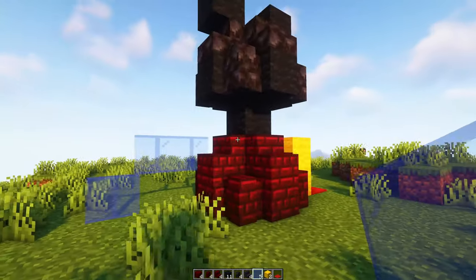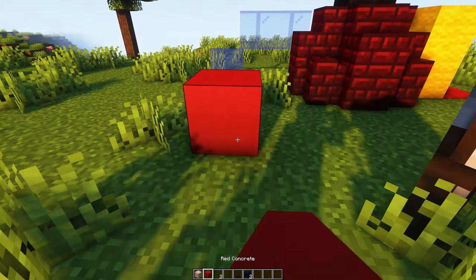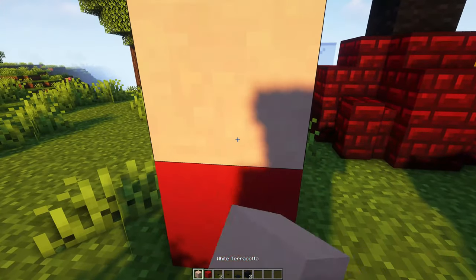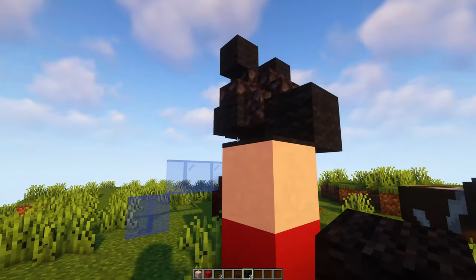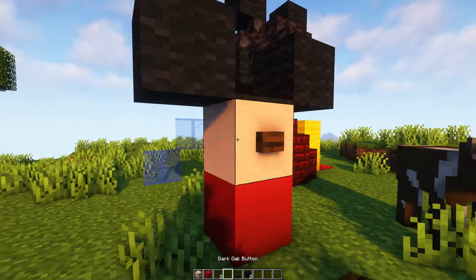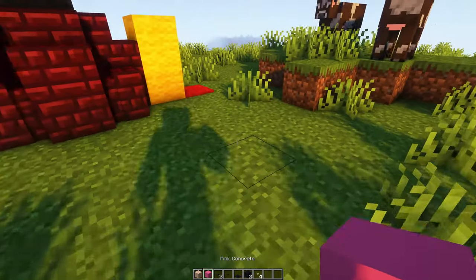Just like that we got the Mickey Mouse Clubhouse all done, but it won't be fully complete until we build up Mickey, Minnie, and all of them. So to build up our mini Mickey Mouse here, we're going to be placing down a red concrete block, then a black carpet on top of both those with two black wool coming off to each side. And then just a dark oak button for the nose, and two black stone buttons for the eyes.